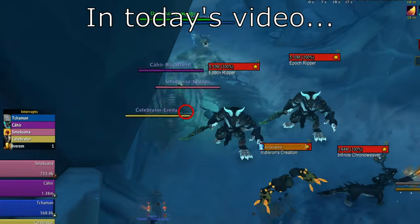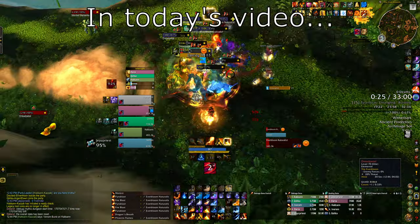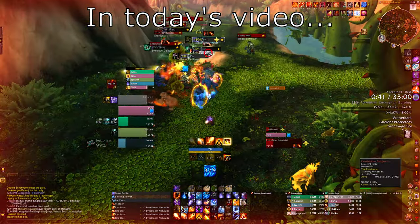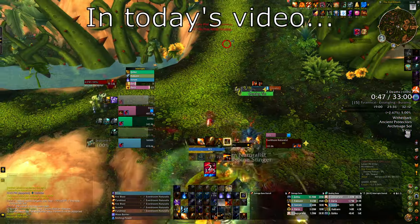We can shroud here. Cool, we managed to shroud past these — that's pretty cool. Combustion is about to end, I'm going to drop a meteor. Oh, we have bursting and I kind of forgot about that. I forgot that I have the other affix to worry about now.